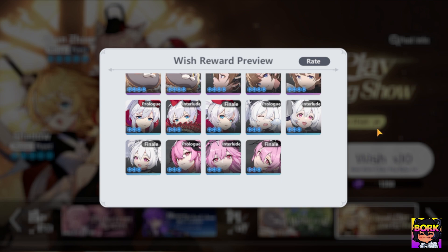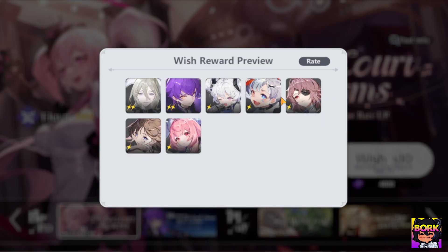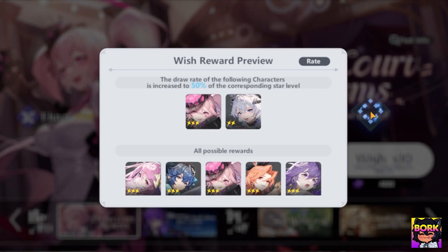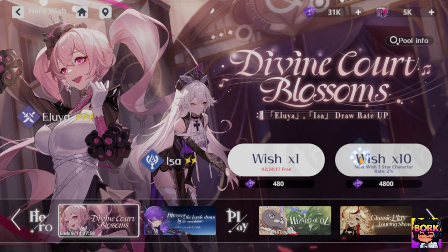The sound on this game is very nice. As for the rates: 39% for a one-star, 19% for two-star, and 2% rates for the top tier. There's an Inspiration Wish five-star option too. 50 consecutive draws will guarantee a three-star — so 50 pity is not bad at all. Or with a five-star Inspiration the rates increase by 2% for the next 50. So you have an option for a guaranteed three-star or a five-star Inspiration. We're going to go ahead and go for the three-star guaranteed.